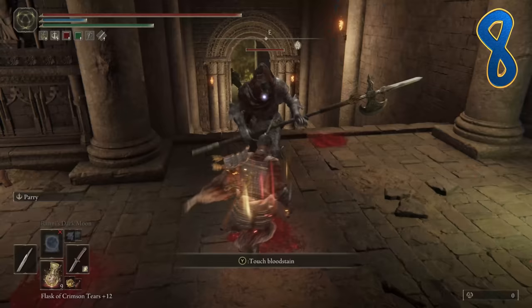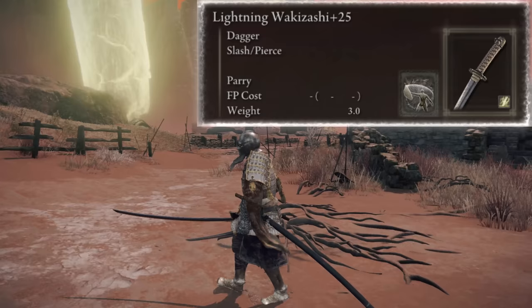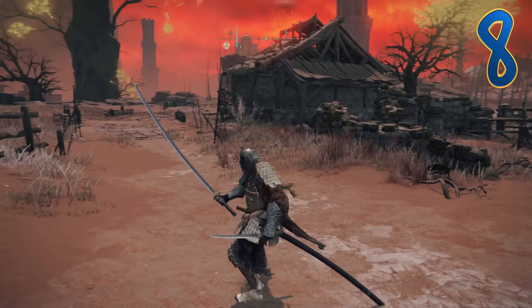Don't forget parries were a big part of Sekiro's game mechanics, so we've got to parry here too. Add the Parry Ash of War to the Wakizashi dagger. This lines up with the theme and aesthetic, plus you can true power stance this dagger with katanas. So it works out quite nicely.